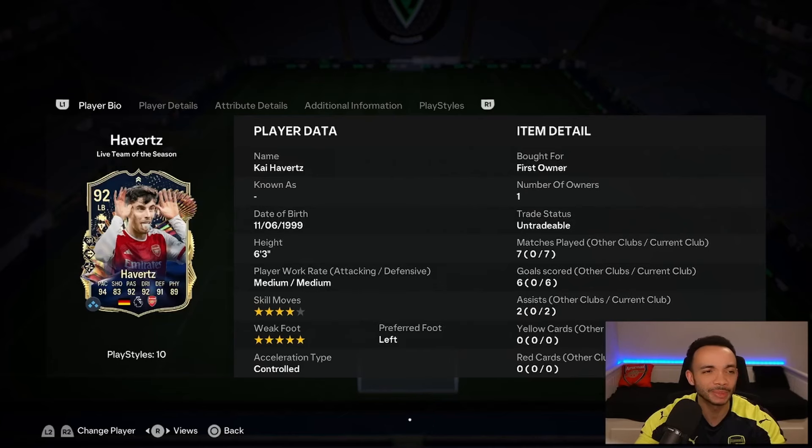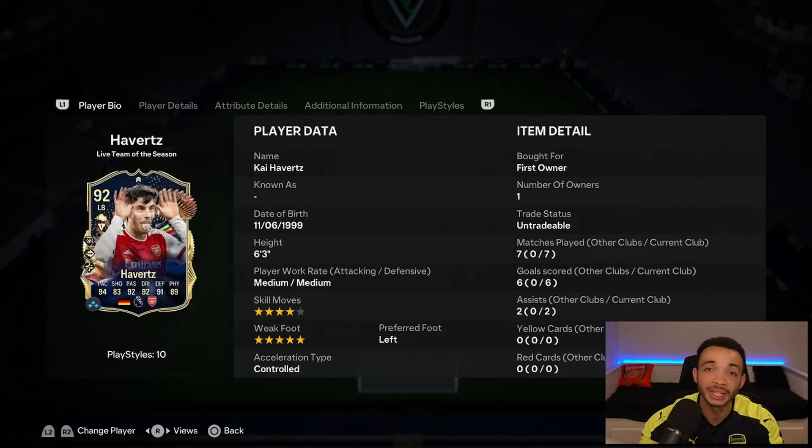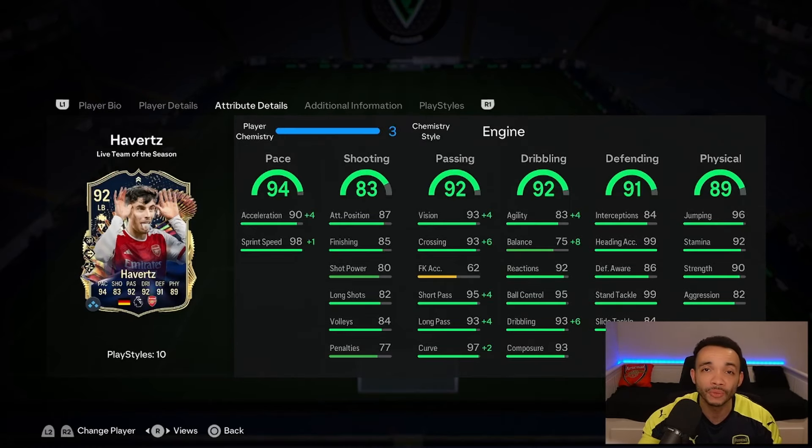The 92 live Team of the Season Kai Havertz SBC is coming in at just over 1.25 million coins. Do I recommend him at that price? Yes, he's fantastic. What I will say is: if you want a left back version, don't bother with this card. If you have the Winter Wild Cards version, stick that one in the full back swap evolution - that 92-rated evolution is a fantastic left back. This card has so much to offer further up the pitch. In my opinion his best position is box-to-box central midfield. He could play in a pivot at CDM as well, but you're going to want to use him going forward. For pace, he definitely has enough even with just the engine - you don't need a hunter, shadow, or catalyst.